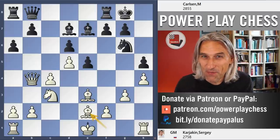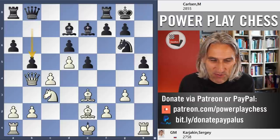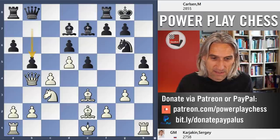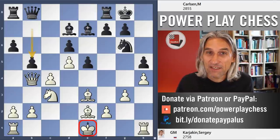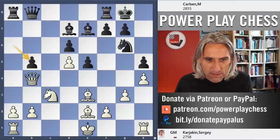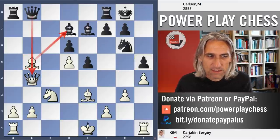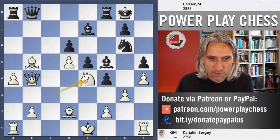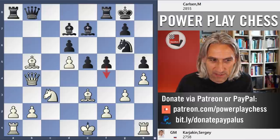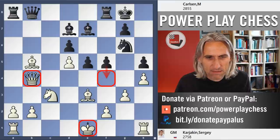It feels as though black has more dynamic possibilities, and we see that with Carlsen's next move, pawn to b5. He is starting to blow up the position and counter-attack on the queenside, which makes a lot of sense considering that white's king is still in the middle of the board. If Bishop takes b5 there's actually a pin, and after f5 Carlsen would launch on the kingside — white has to deal with f4 with the king still in the middle. Too much play for black.